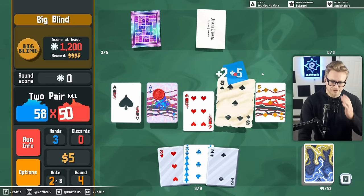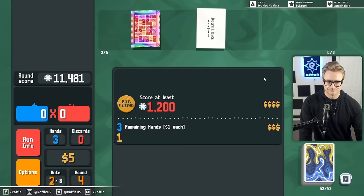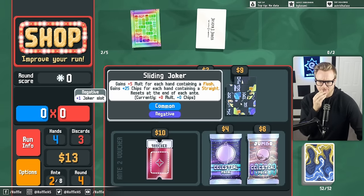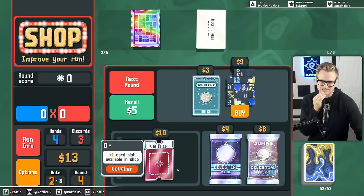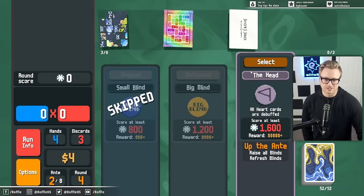It's not a face card but we're probably not staying in this business card for super long anyway. Gain plus 5 mult for each hand containing a flush. Gain plus 25 chips for each hand containing a straight — resets at the end of each ante. It's not very good, but it is new so we take it.